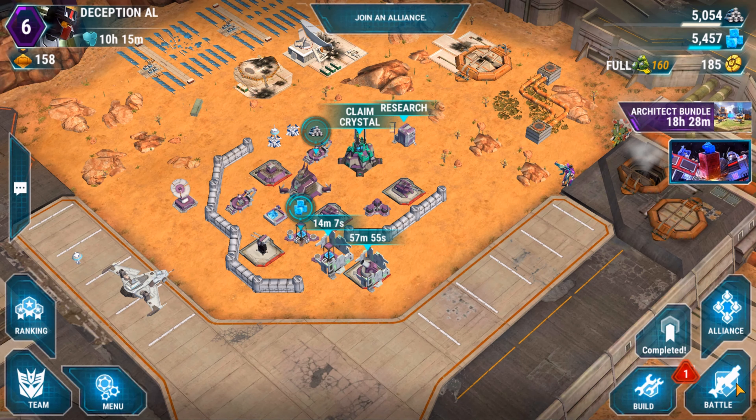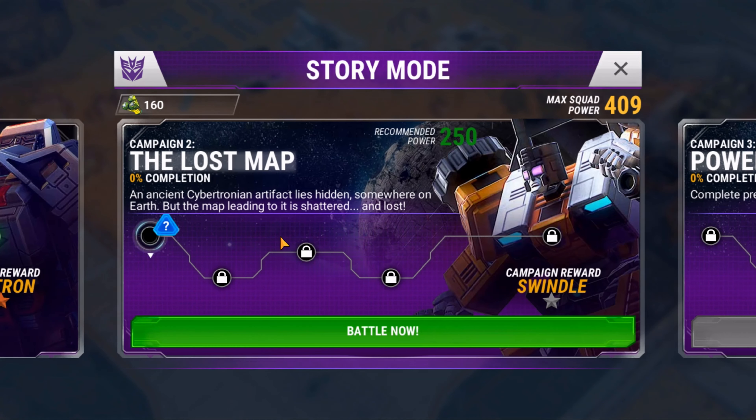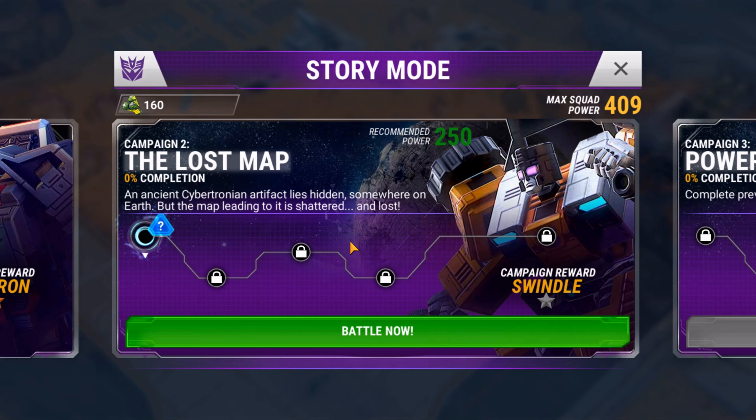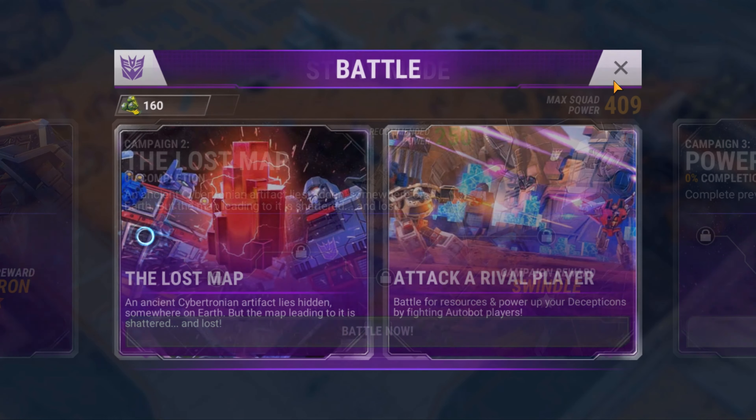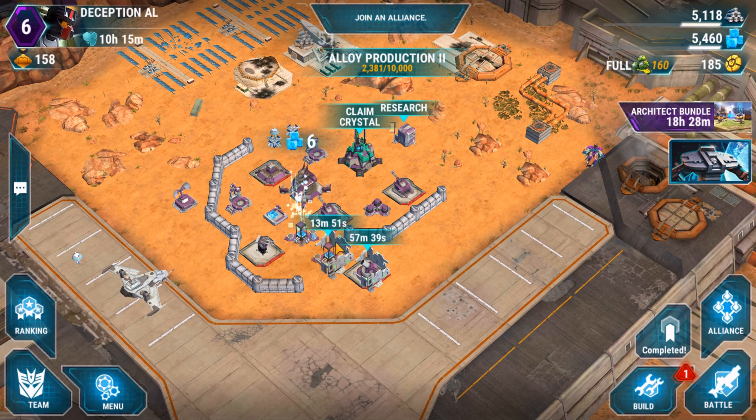Today we're going to go into the second campaign to get our first gunner 1-star Swindle, and I'm hoping guys that you keep saving those cyber coins to get more buildings — that is very important in the beginning. So let's go to the first campaign.